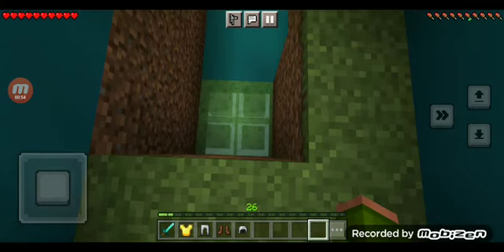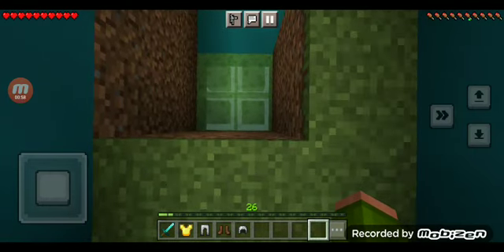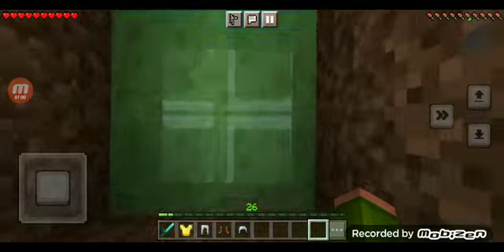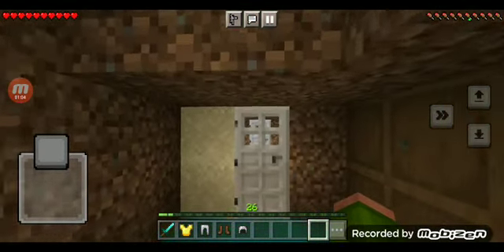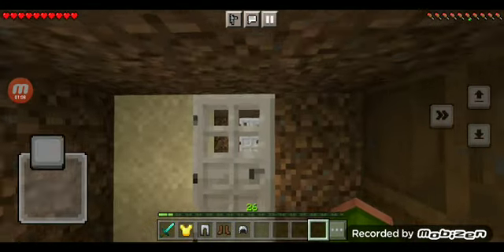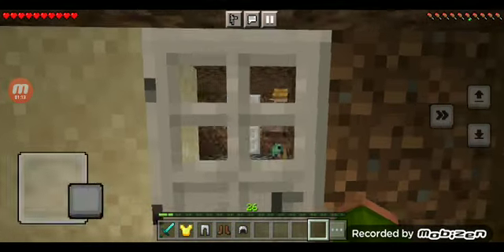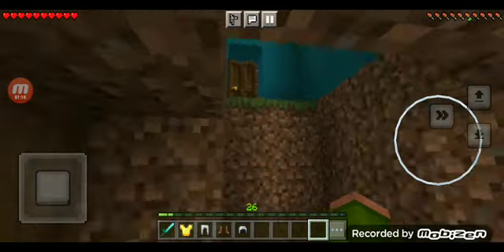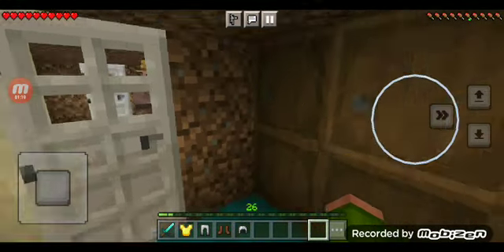Oh no! I said we were going to stay alive! There's slime blocks we can jump on! Yes! I'm still alive! Oh no! I'm stuck in this house, but we're not going to be stuck forever. Did you remember the iron trap door?